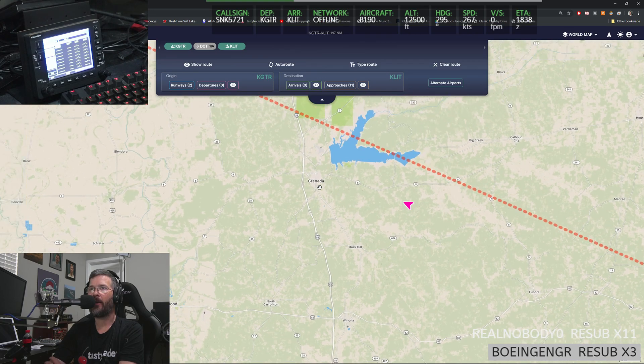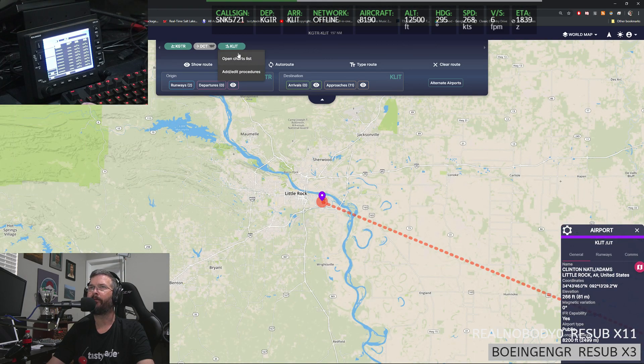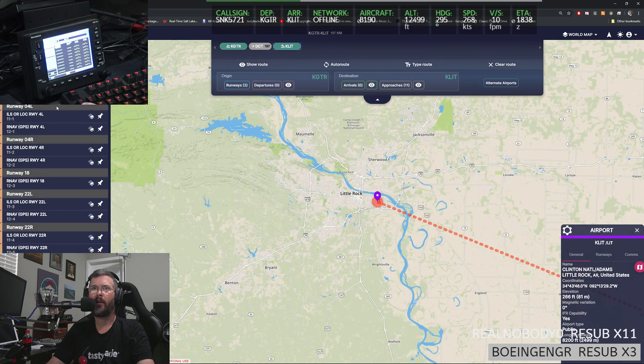If I do exclamation METAR K-LIT — winds one-two-zero at six. I like the alpacas. Opening the charts list at Little Rock we've got an ILS 4. Wind is one-two-zero at six, so probably going to be runway four. It's negligible on the winds but I'd say probably runway four.